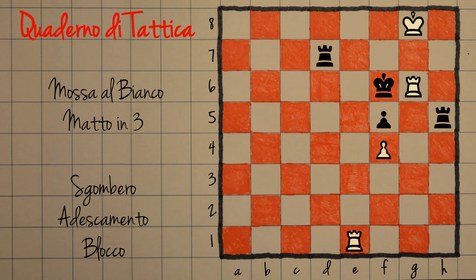Torre prende cavallo: anche qui mossa forzata, il nero non ha altre opzioni che catturare. Dopodiché è abbastanza facile vedere torre H6 matto, con il re chiuso in questa specie di corridoio. Anche questa è una posizione disperata in cui però il bianco riesce a vincere. Spero vi sia piaciuto, per questo video è tutto, ci vediamo al prossimo, a presto e ciao ciao.